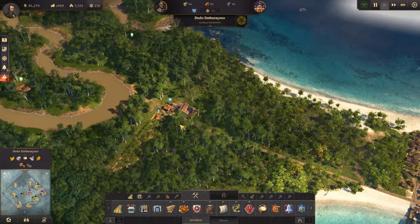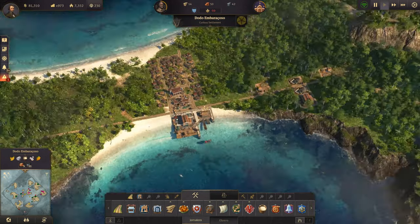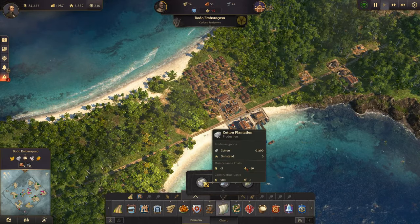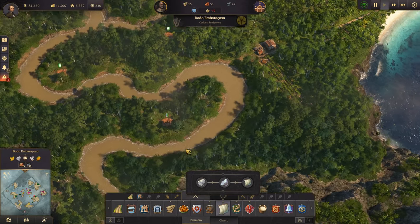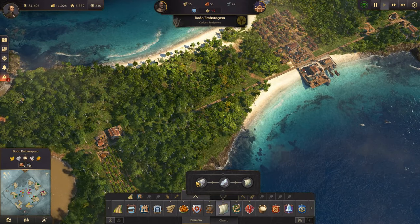Okay, so in the last episode we started building up our new island here, and the purpose of that is to get cloth or cotton mills, because we desperately need that. So let's see how we're going to do this.